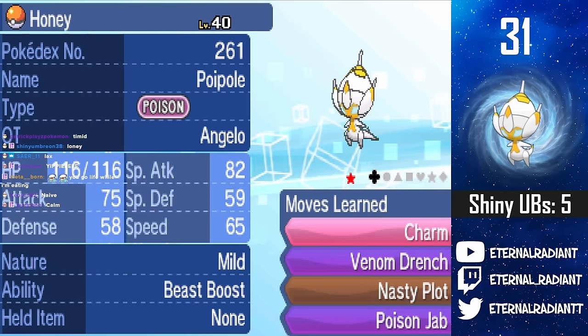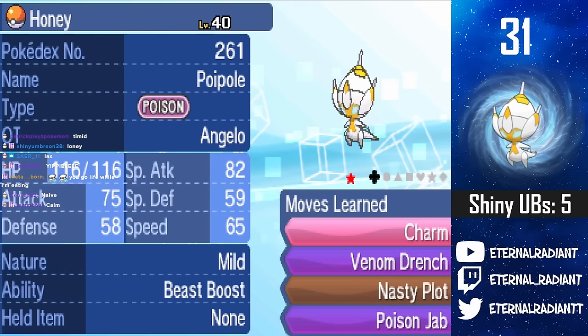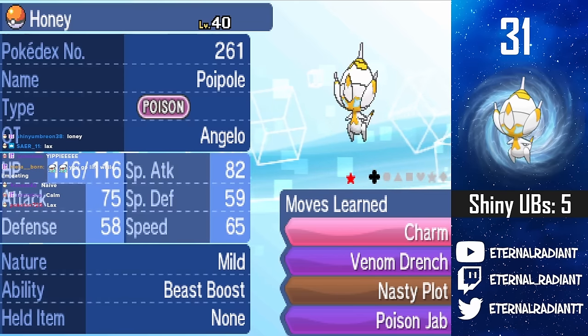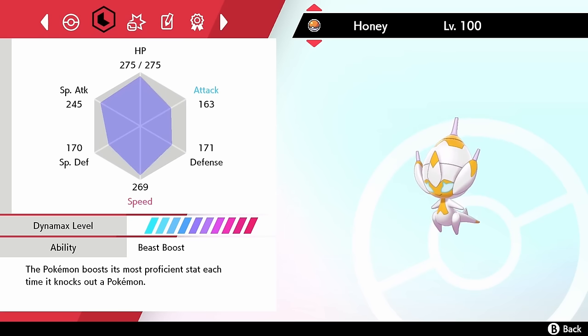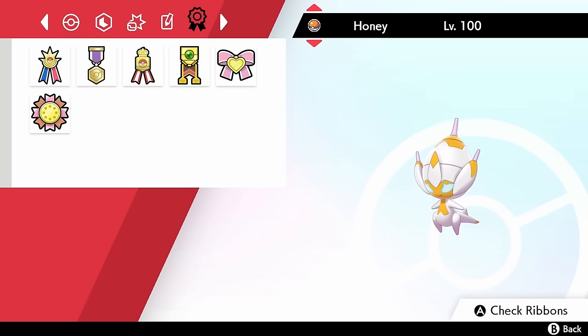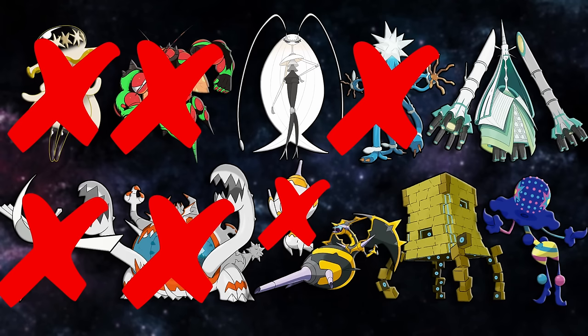I'm guessing Timid — it's Mild. We have a Mild Shiny Poiple. Holy crap, it's beautiful. This is Honey, my Shiny Poiple, rocking a Timid nature with max special attack and speed, with a Nasty Plot set with dual STAB, along with Toxic to break stall. We can now check Poiple off — but I still need to hunt a second one to complete the line.